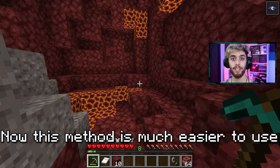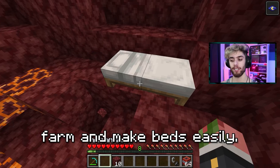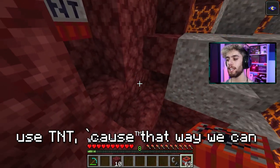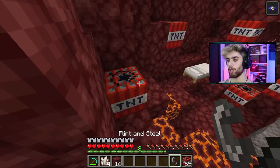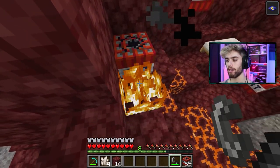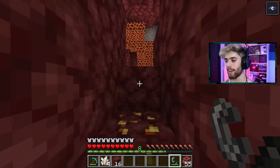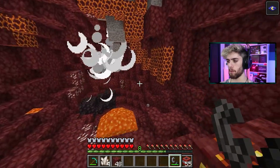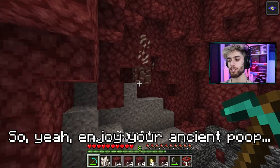This method is much easier to use with beds because you can make a wool farm and make beds easily — I'll link a wool farm down below. But if you're rich you should use TNT, because that way you can make a giant chain reaction and explode much more, a lot faster. We found some ancient debris — there we go.